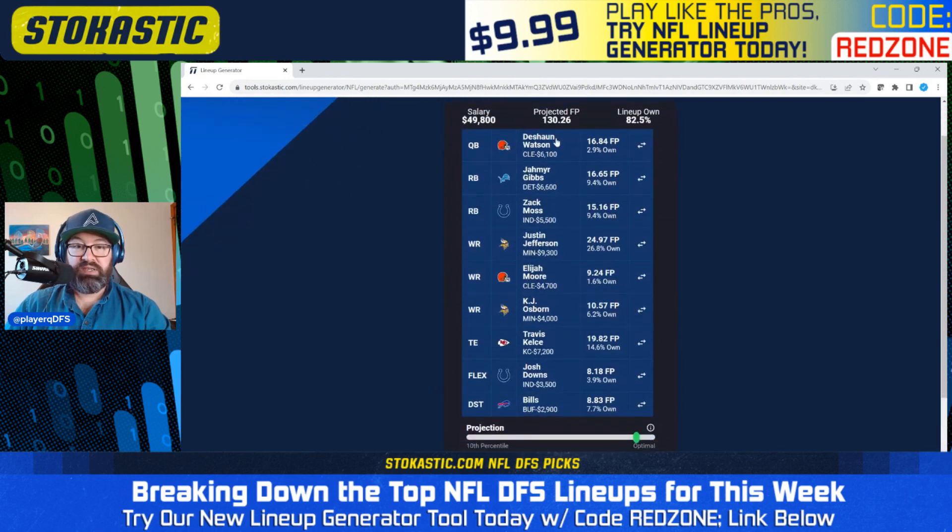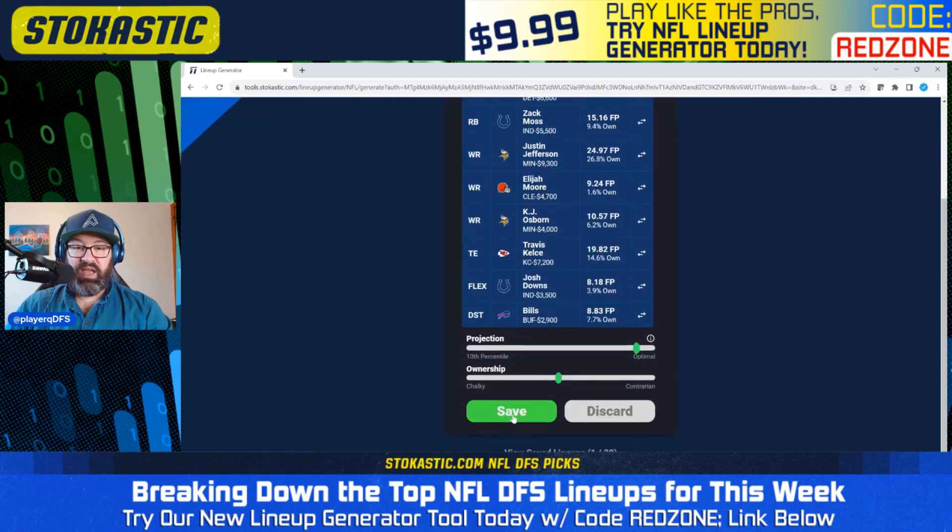Second lineup: Deshaun Watson with Elijah Moore as our stack. We do have a couple of Vikings representatives — Justin Jefferson and KJ Osborne. We get Jameer Gibbs, now without David Montgomery, so maybe the usage goes up a little bit against the Falcons. We've got Zach Moss, Travis Kelsey, and Josh Downs with the Bills defense. Interesting — only a couple of Vikings but no Justin Herbert, no Kirk Cousins. There's only so Chalky you can get and still be plus EV.